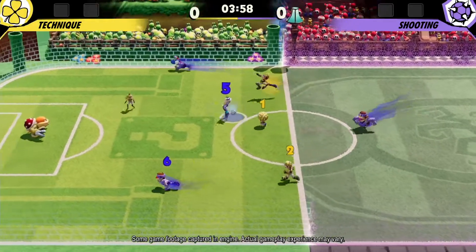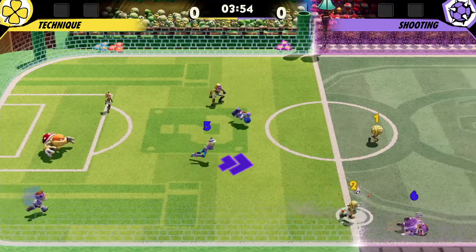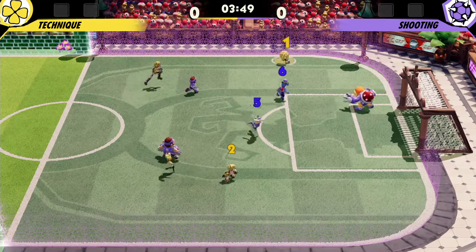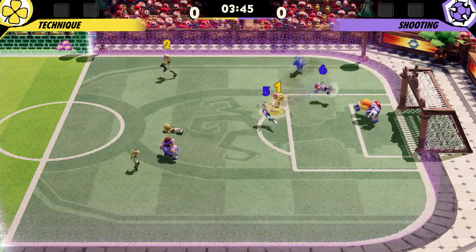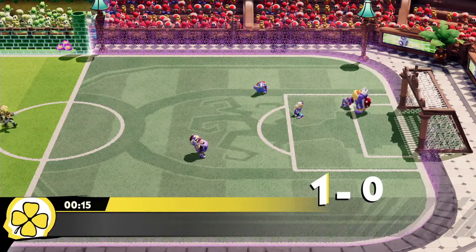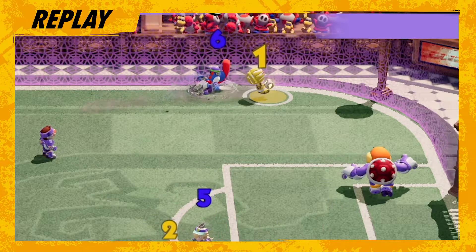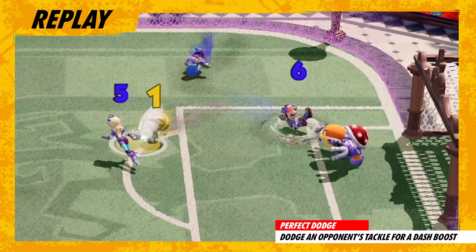And we've kicked off the match. Purple team has the ball — yellow with the steal and trying to counter. Toad has the ball, lures them in, and perfect dodge. Here's the shot — goal! Yellow team scores in the first 15 seconds. See how they teased a tackle out of the purple team and used their increased technique for that perfect dodge? Way to go.